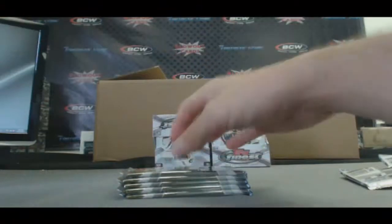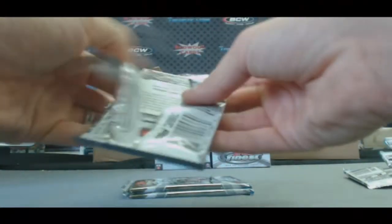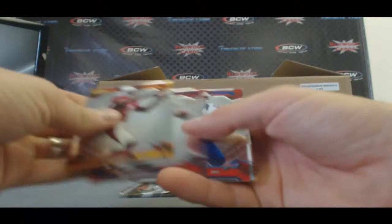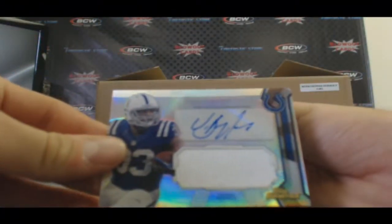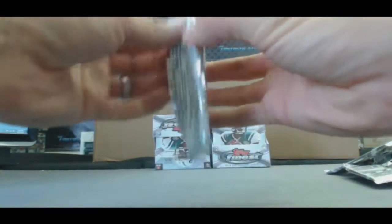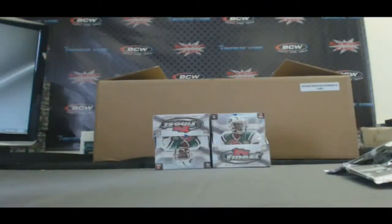Refractor Joseph Randall. D. Milner X-Fractor. Aaron Rodgers Refractor. And got a Jumbo Jersey Autograph, Vic Ballard.